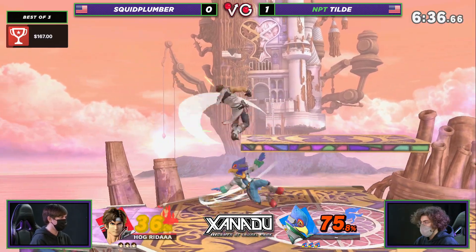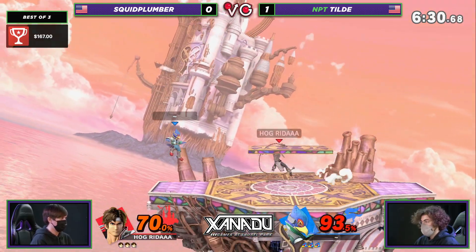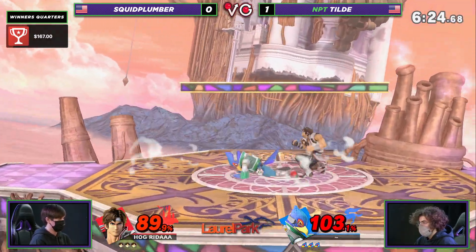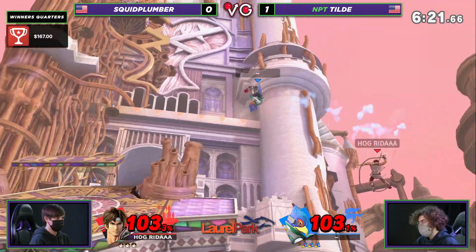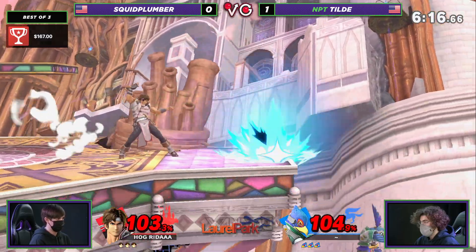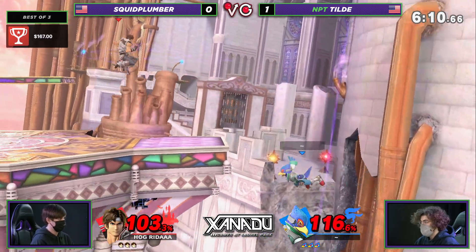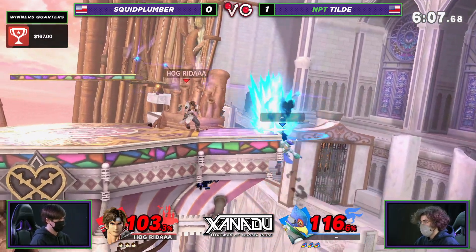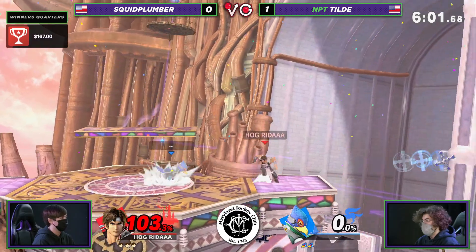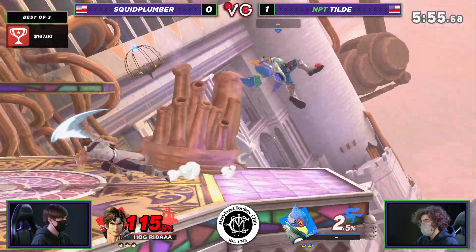Something about this stage — aside from the Kingdom Hearts fan in me — the ceiling is very reminiscent of FD. It is exactly FD, just about. So we've got to watch it because Tilde got that up air bridge a little bit earlier, and Squid's got to watch out for it. Pretty close between both these players. Squid Plumber is playing a little bit too hesitant in this matchup — I've seen him run up to Tilde, who's sitting in shield, committing to shield, but Squid is hesitant to get a grab or toss out an option to apply safe pressure. He needs to press his advantage a little bit harder. He gets the forward throw — now we have to see what he can make out of this.